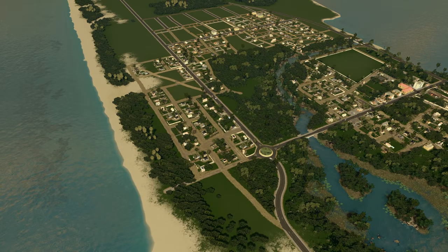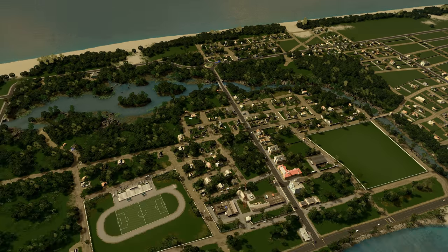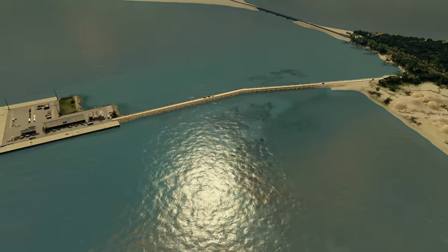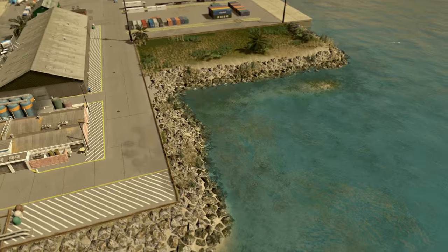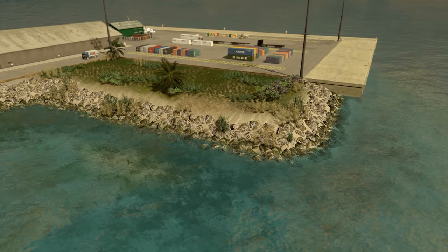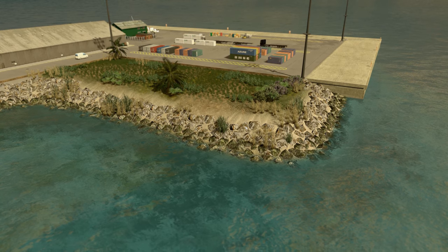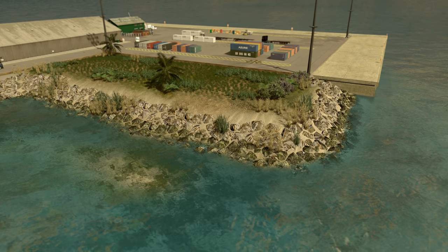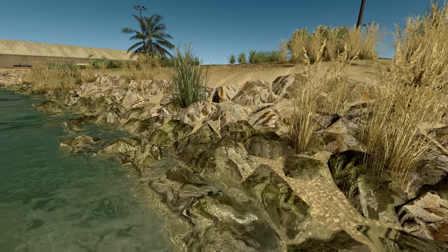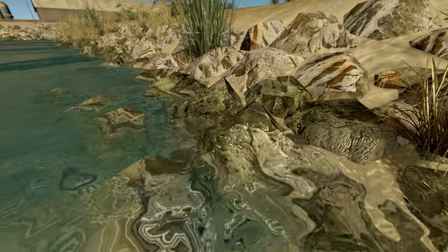One of the biggest things I wanted to talk about in this episode — and this is probably also the reason why I wasn't able to post videos last week — is this. I managed to get some decent rock assets, and I'm so happy with how they turn out that they're now available in the Steam Workshop. Check the link in the description. It comes in two flavors: the one on top is the dry rocks and the one on the bottom are the wet rocks, and they have the shininess and everything.